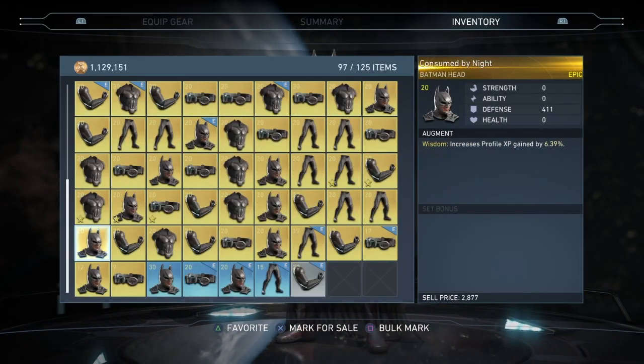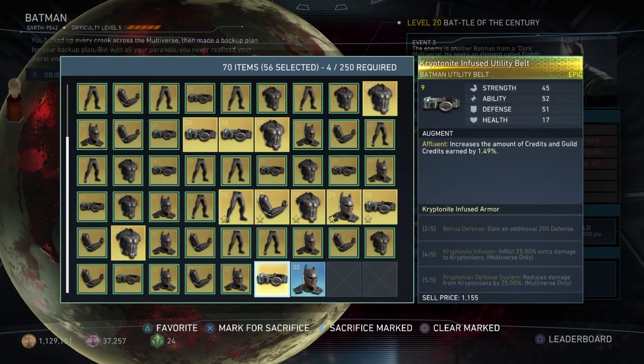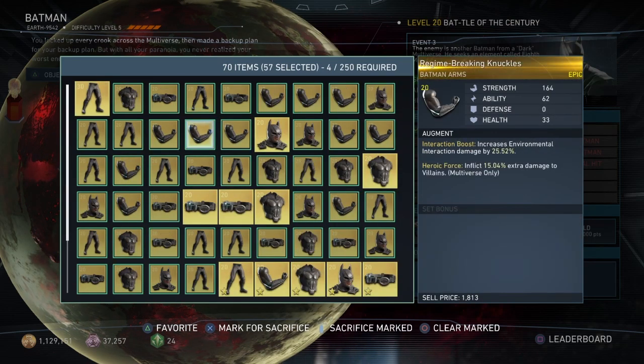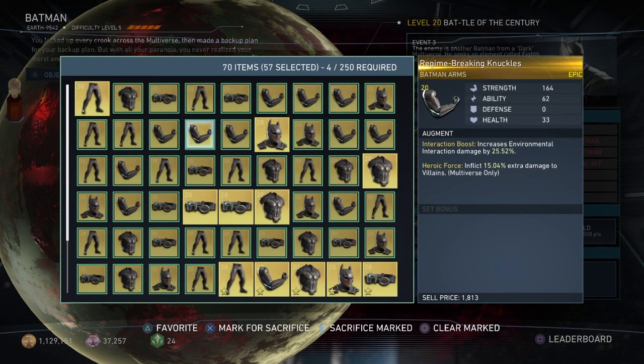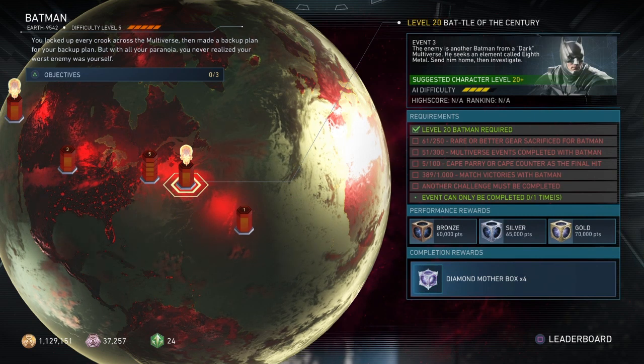Make sure to go and put on every piece of gear that you want to keep, then favorite it. And make sure — maybe write it down on a piece of paper, that's what I did. Write down all the gear you want to keep, and then go through and discard or sacrifice all the gear that you don't want. Make sure to do that because it is kind of tricky — they don't let you pick and choose like how you normally discard; it's a little bit different.